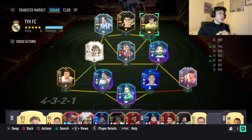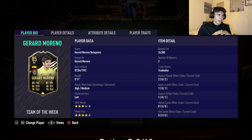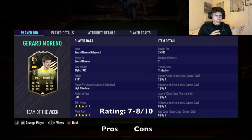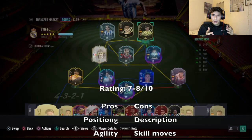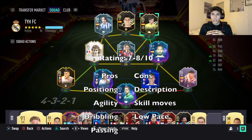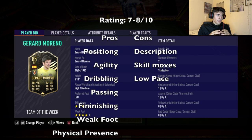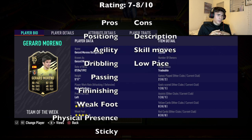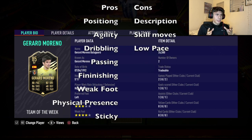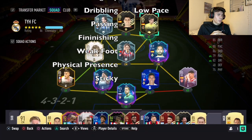All right guys, so Gerard Moreno — I really did not expect him to be as good as he was. For an 85-rated player at 26k, I feel like he was really good. Something I would have preferred is that his skill moves were a little bit higher — sometimes I felt like I couldn't get out of certain positions because of the three-star skill moves. However, he had really good turning for an 85-rated inform player.